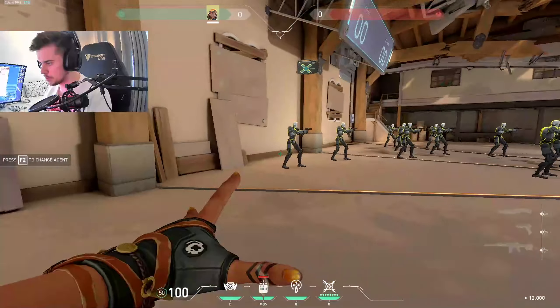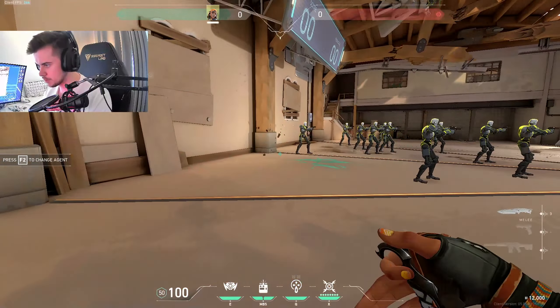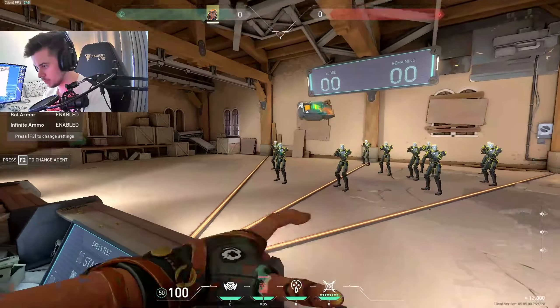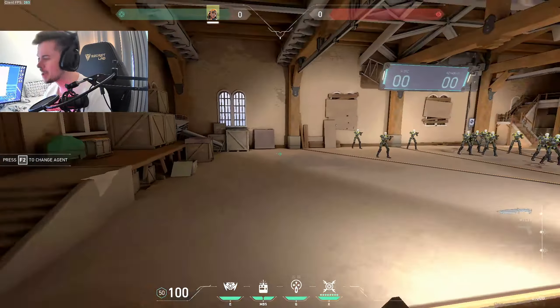I really like doing this because the standard satchel peek gets a little predictable, so you can boop them as you peek. Toss it out quickly, then peek them and kill them as you blow it up. It's really, really annoying to play against — the enemy doesn't know what to do about it.